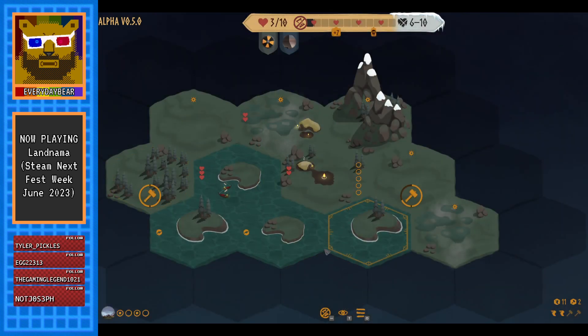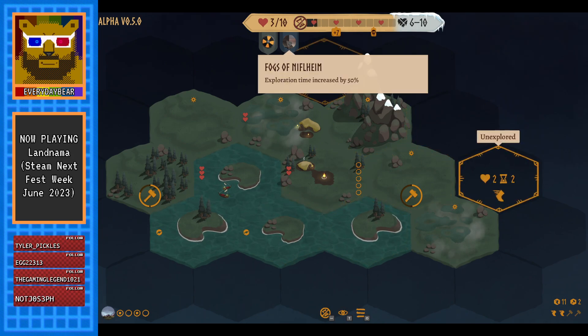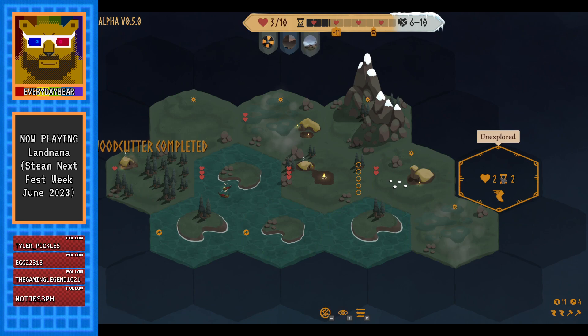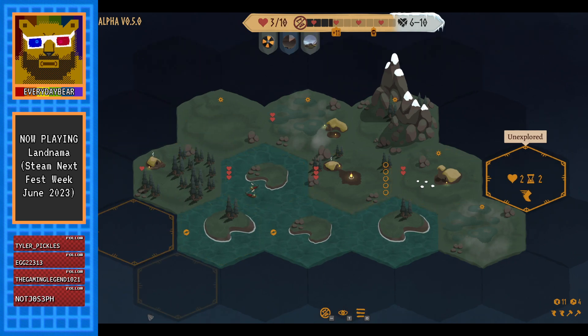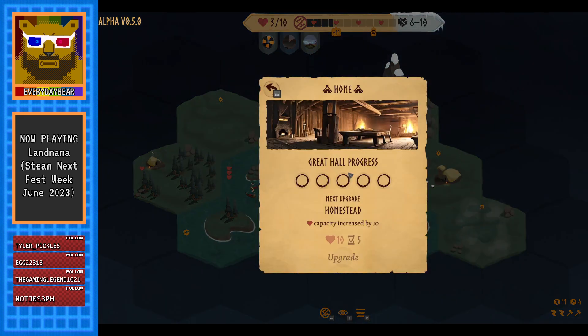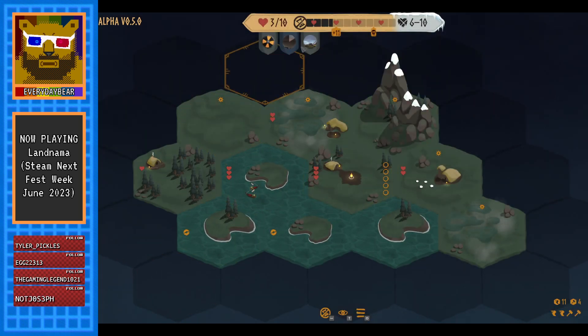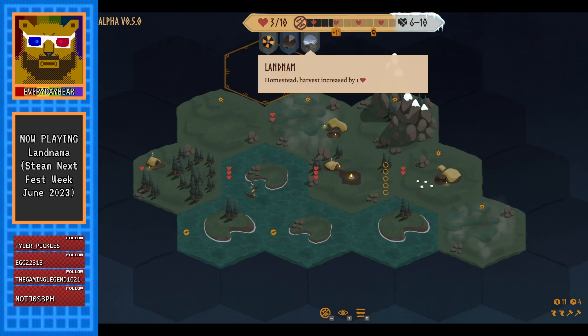We've got some more exploration. Niflheim is still going on so let's leave that for now — actually it's only the exploration time affected. Woodcutter and pasture completed — it looks like that's been upgraded somehow. Next upgrade: homestead. Can't do it yet. The bonus is up here — harvest is increased by one heart.